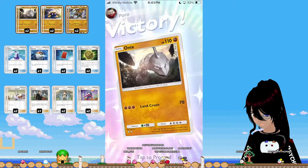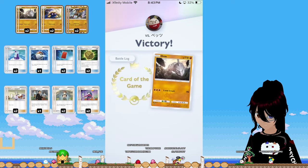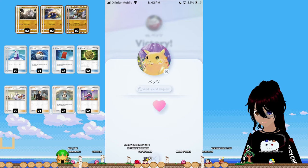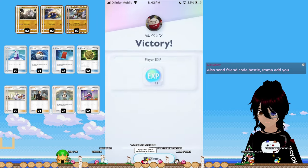That's probably a forfeit — yep. So what did we go, like 10 and 3? 9 and 3? Something along those lines. Good enough sample size to conclude that Onix Kabutops is pretty good. I like this deck a lot; I think it has a lot of potential.